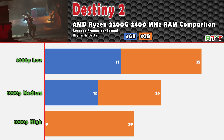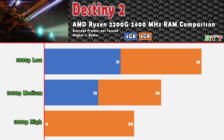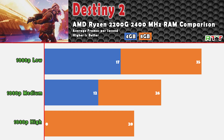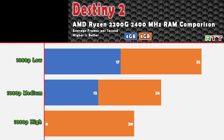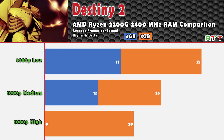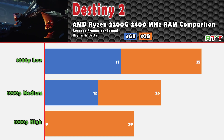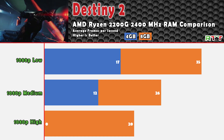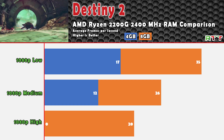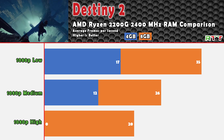Looking at the benchmark for one of my favorite games, Destiny 2, we saw some modest improvement — about double the average FPS on low and medium settings. I wasn't able to get the game to launch on high with only 4GB of RAM, but at 35 FPS on the low setting the game was definitely playable and I didn't feel like I was missing out. In general, cut scenes run at an average of 30 FPS and recordings are done at 24 FPS, so it's definitely playable at those frame rates.